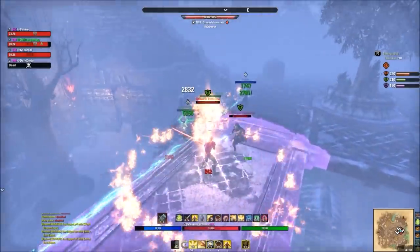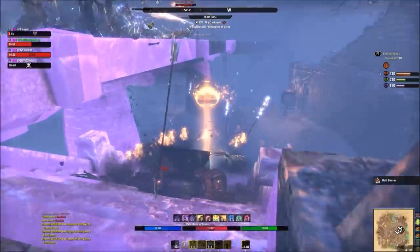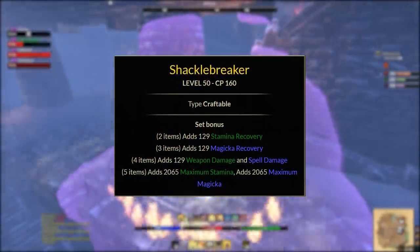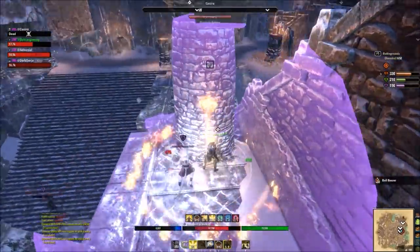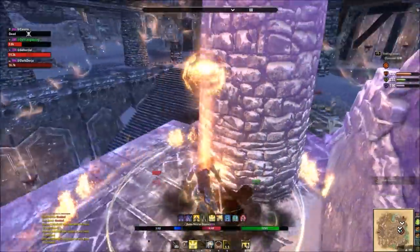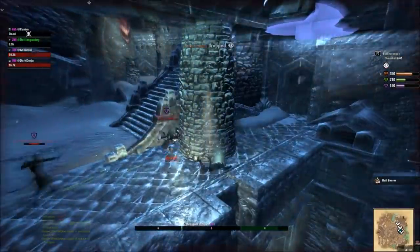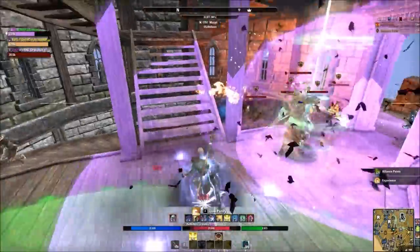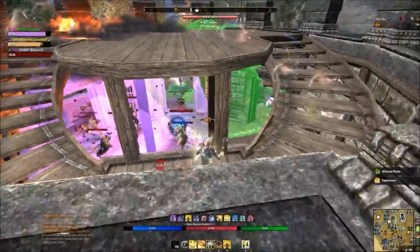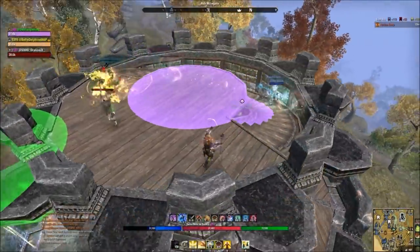Next up is Shackle Breaker, a craftable six-trait set from Morrowind. It gives a little recovery but a large pool of max magicka and stamina — the stamina component is very useful for dodge rolling, breaking free, and blocking, making it very forgiving. When you want more damage, swap it for Heartland's Conqueror, a craftable seven-trait set from Blackwood. It doubles the effectiveness of your weapon traits, so Sharpened on the front and Defending or Powered on the back are both doubled.